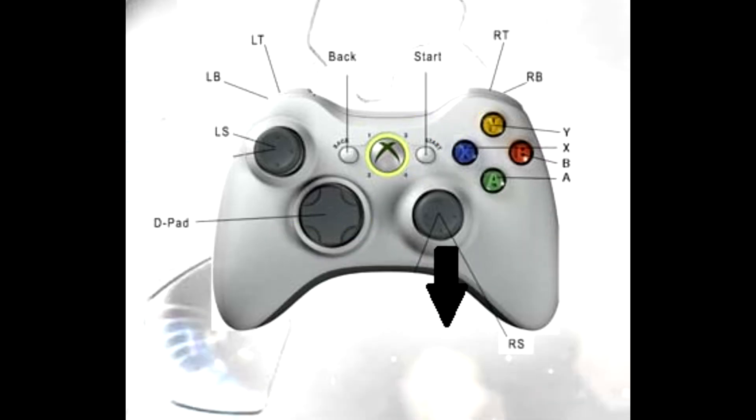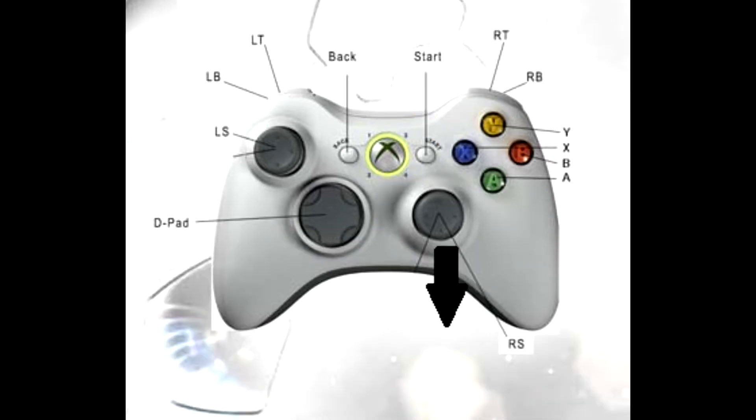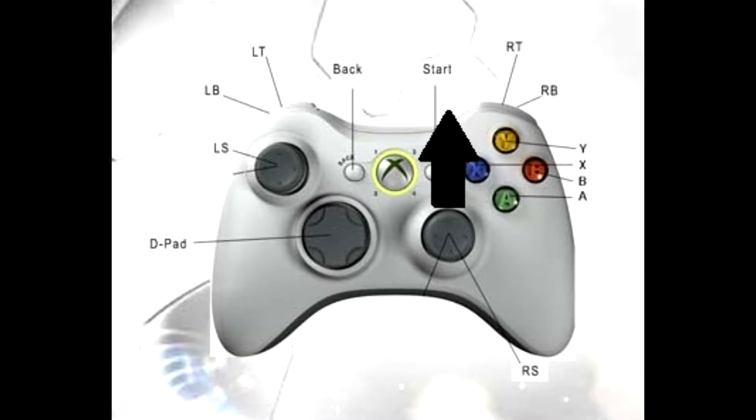Pull the analog stick down, then let it go back to the middle and flick it up. It takes a bit of getting used to, but it's just like any other skill moves, so you can practice it in the arena and it should look something like this.